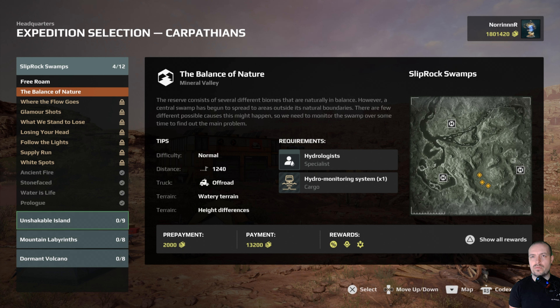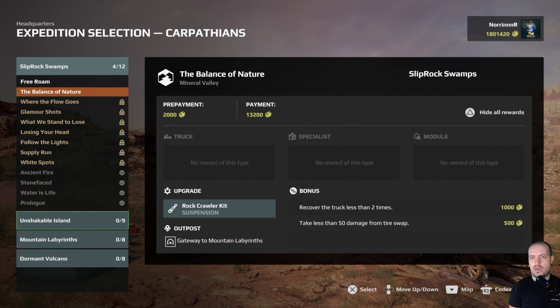Let's see what we have to do right here with the Balance of Nature for Mineral Valley. The reserve consists of several different biomes that are naturally in balance, however a central swamp has begun to spread to areas outside its natural boundaries. There are a few different possible causes, so we need to monitor the swamp over some time to find out the main problem. We're going to the swamps and we need to take an off-road truck because we need to grab a hydro monitoring system on our cargo, and we need to take a hydrologist as well.